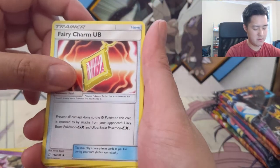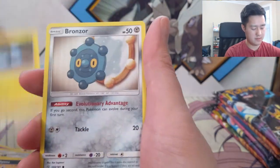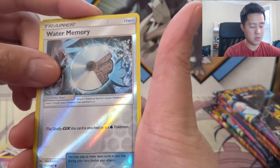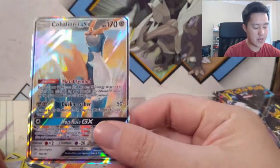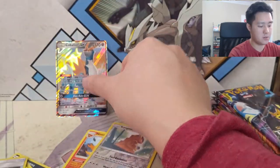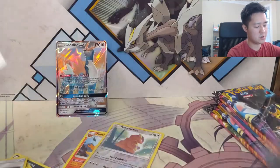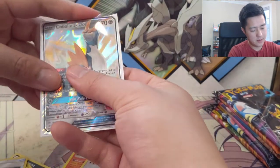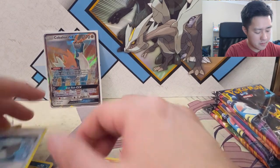Psychic energy, Need, Oricorio, Fairy Charm for Ultra Beasts or Turtonator, Poochyena, Alolan Geodude, Bronzor, Dratini, Tentacool, Water Memory — reverse, which I don't like. A Cobalion! Alright, so we do have our first GX card. I got some more sleeves recently so we can go back to the white sleeves. One hit so far.